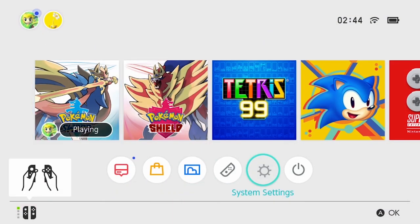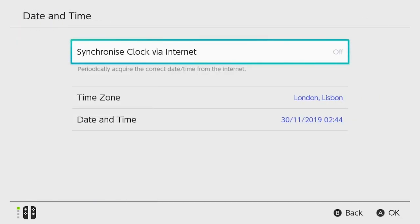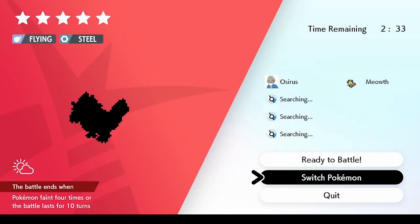Once you're at the den, click into it and search for an opponent. You don't need to be connected to the internet to do this. Once the timer starts, come out to your home screen, go to System Settings, then down to System, then Date and Time. Make sure you toggle off synchronized date and time via the internet, then go down and change your day forward by one day.